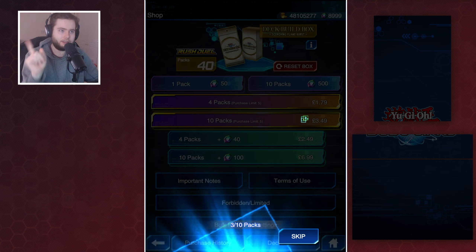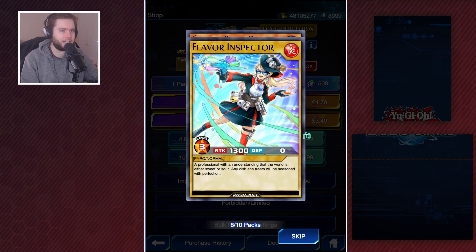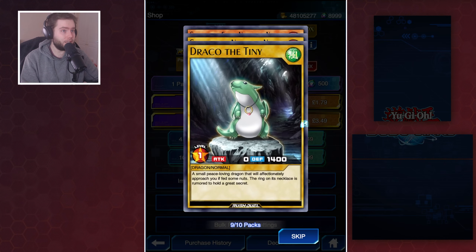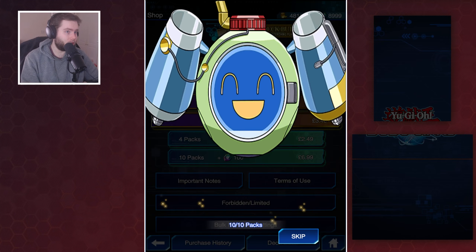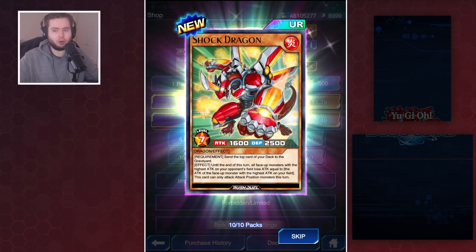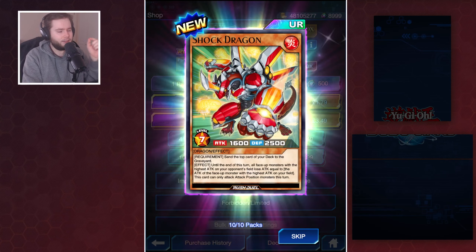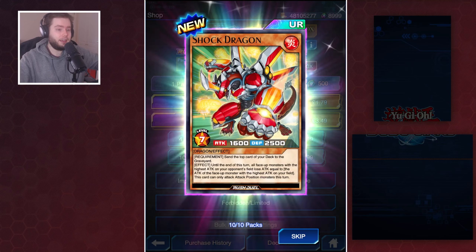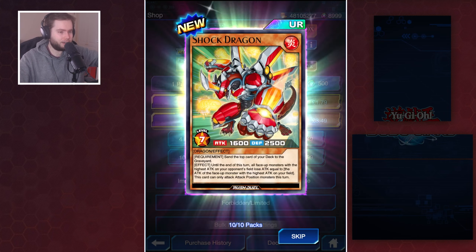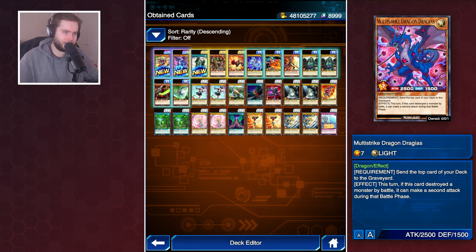We've got nothing again. Come on, show me a Prismatic. There is the Multistrike Dragon - Dragon alt art, cool. If I can get a Prismatic of that alongside another one, that'll be neat. We've got the Gravity Press. This pack has been pretty good, but mainly old cards. It is the Shock Dragon. This card is really, really good against maximums - you move from the top of your deck, then at the end of the turn, the face-up monsters your opponent controls with the highest attack lose attack equal to the one on your field with the highest attack. So if it's Gravity Press, they're reduced by 1600. If it's a Draggear, they're reduced by 2500. If you're facing a board of all 1500s, they'll all be reduced to zero, meaning you can go for some Final DK plays.